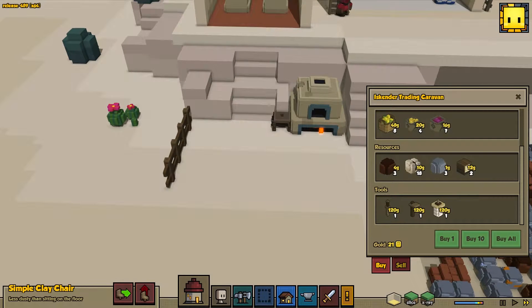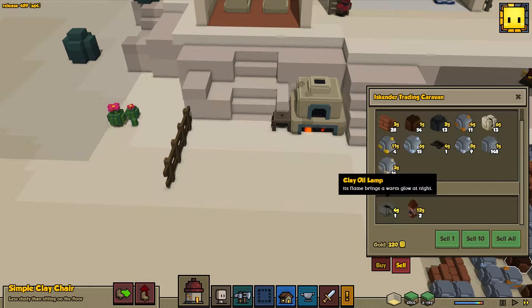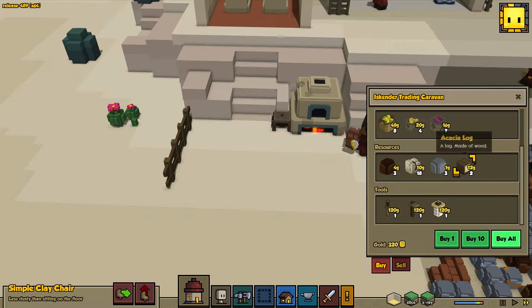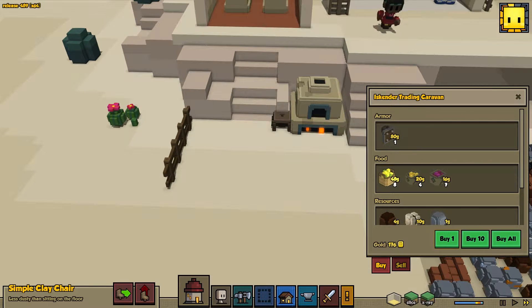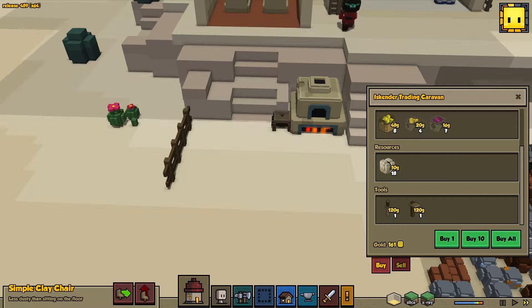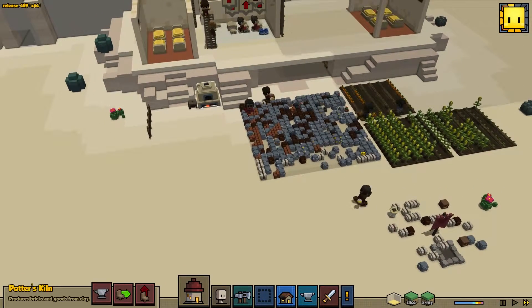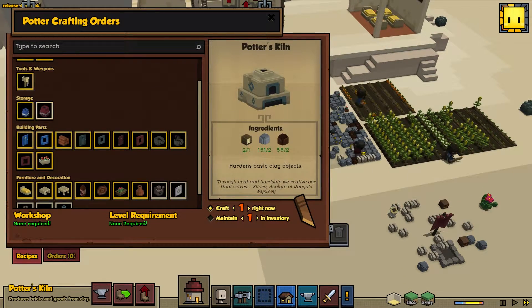Trading caravan, sweet. Sell all of our food. What are we buying? We're buying all the wood — not much, but it's something. Let's buy one of those. Sure. Buy wealth. Oh man, my throat could not take much more of this. Apologies.